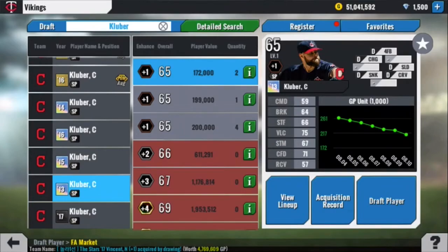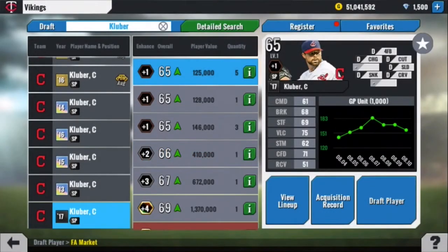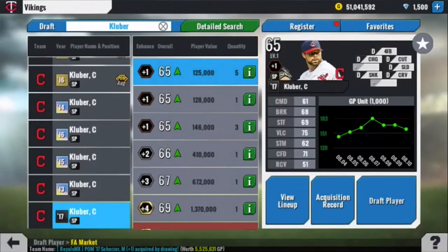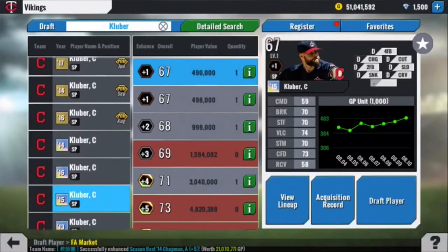At number 9, I am going to put his base card because base cards are so unpredictable. But Kluber's at a 65 and he's been pitching absolutely lights out. This could even slide up to a 69 challenge for the 8th or 7th spot, but just given the nature of Live Series cards, I'm going to put him at number 9. Six pitches, his command, break, and stuff all in the 60s, 75 velocity. Plus he has a 6th pitch, so very nice and much better than the 2013 season best.